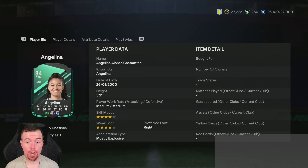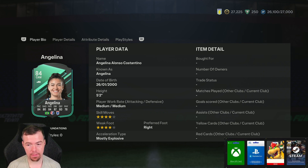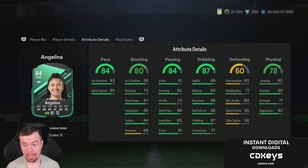It's not a bad looking card — it's an 84-rated CAM, 84 pace, 80 shooting, 84 passing, 87 dribbling, 60 defence and 78 physicality. She's 5'2", medium/medium, 4-star skills, 4-star weak foot, right footed, mostly explosive work rates, and can play CAM or DM. Weird that there's no centre mid, but in-game stats are pretty decent.